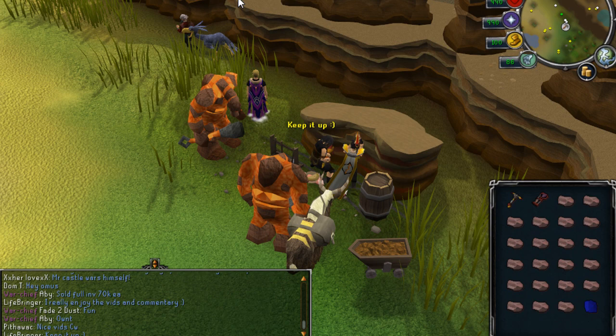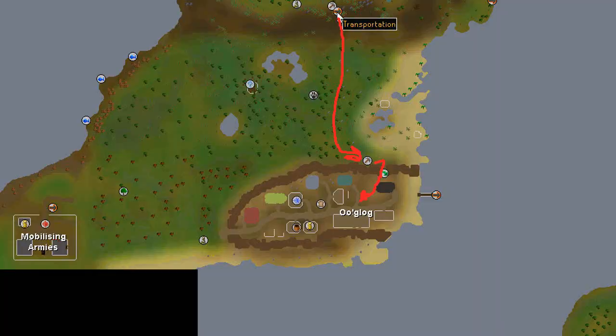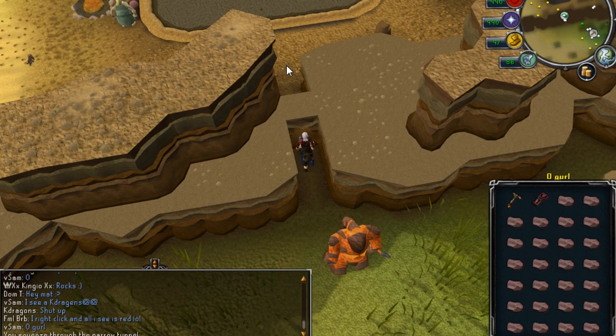You also need to do the 'As a First Resort' quest. Once you do the quest and have those requirements, you just need to get to the ogre's spa. You can get there in a variety of ways. The easiest way, in my opinion, is using the fairy ring code AKS. You can also use the charter ship to get directly to the ogre city.